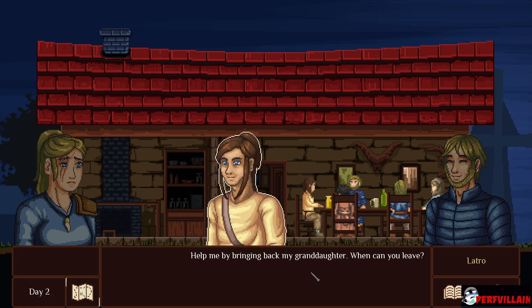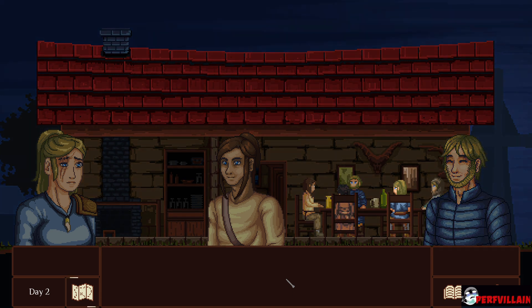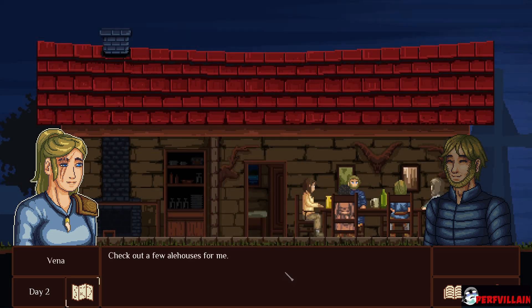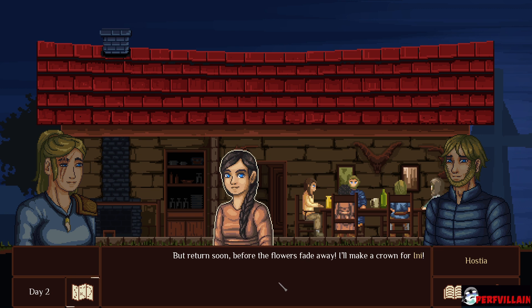When can you leave? Evolo wants to hire the lumberjacks to escort us. If the right allows it, we'll hit the road tomorrow just before noon. Dad lied to him? What if we need his help? Victus has got the right to decide what to do. Check out a few ale houses for me — just act like your new mercenary friends. I'd rather visit the Grand Temple, but return soon before the flowers fade away. I'll make a crown for you.